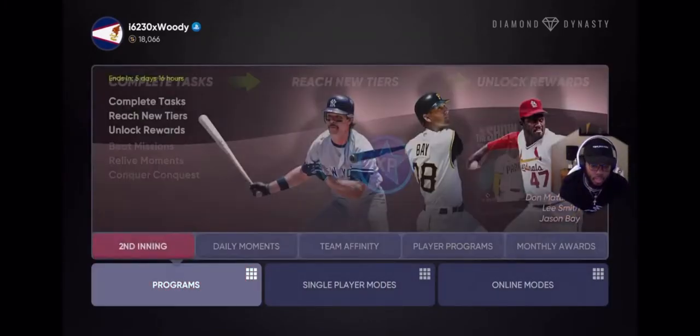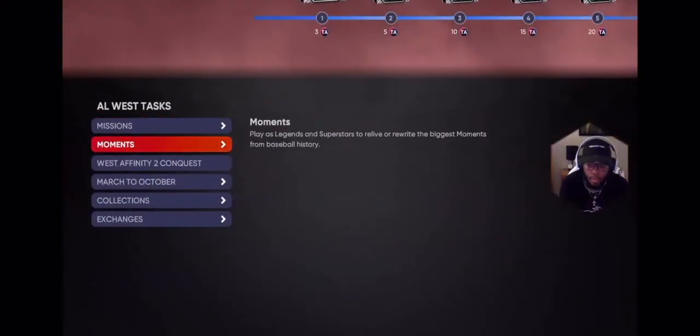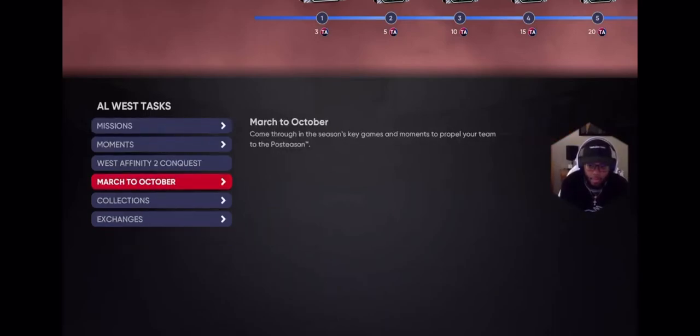The very first thing I do is go over to Team Affinity, go over to Conquest. As you can see I knocked out the Conquest already, and that gives you 30 tickets. You use those to get packs, and once you open up those packs and get players, you do the exchanges. You get 30 from this exchange, 15 from this one, 10 from this one, and 5 for that one — so 50 total from exchanges, plus 30 from Conquest.